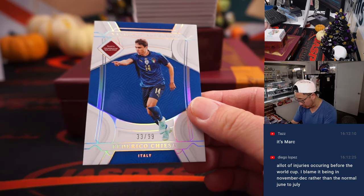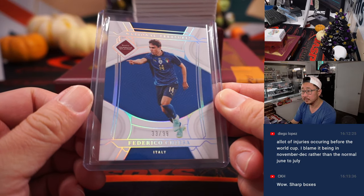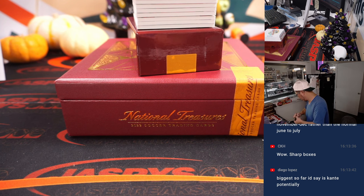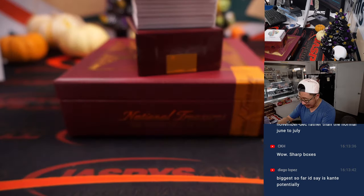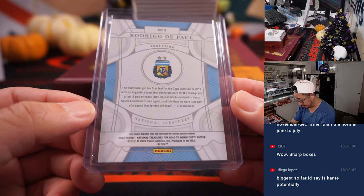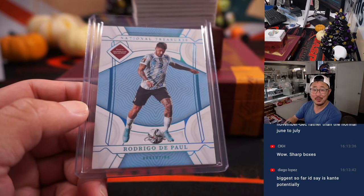We're going to lead off with Frederico Chiesa, 33 out of 99 — Forza Azzurri, that goes to David in Italy. Next one is a one-of-one for Argentina — it's Rodrigo de Paul. That is for Wen Xun, who picked up Argentina straight up. Out of fives and under, all aboard the Big Hit Express — woo-woo!